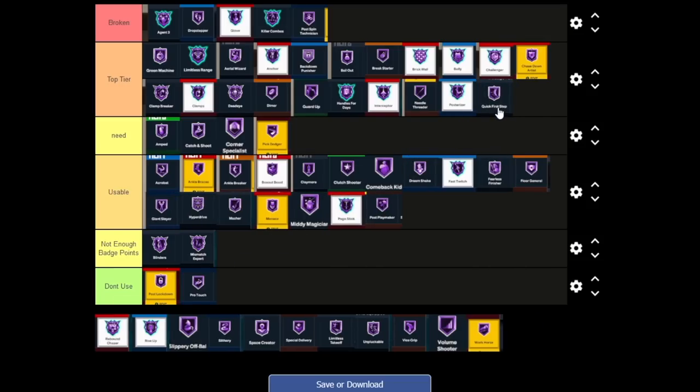Quick First Step is in Top Tier — it's of the utmost importance. Speed boosting isn't broken anymore, but there are a lot of builds that can get Hall of Fame Quick First Step. My 6'9 only gets Gold; 6'8 and under are the only ones that can get it at Hall of Fame. You really really want to make sure you always have Quick First Step on at all times, because being as fast as possible makes it a lot easier to get open — whether you use screens or ISO.